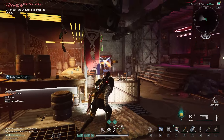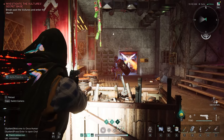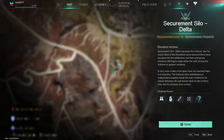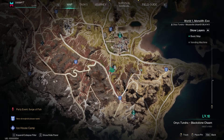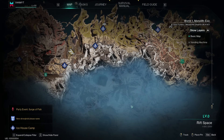Securement Silo Delta can be found pretty early in the zone. The recommended level is only 10 on normal difficulty, so I'd say check it out ASAP as it comes with a ton of rewards. If you zoom out, you'll be able to find it east of Securement Silo X1, in the far eastern part of the world.